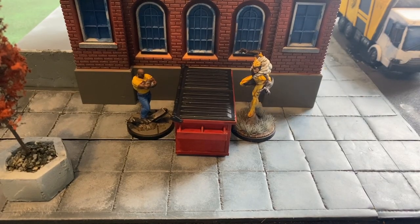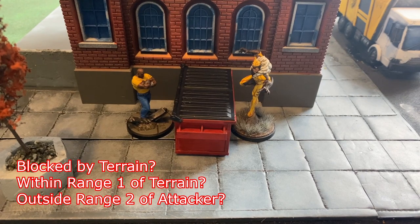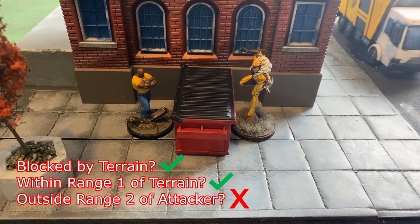Next up, Sabertooth is making an attack into Luke Cage. Let's check the cover requirements. First, is there a piece of terrain between them that any line can be drawn through from either base? Absolutely — there's one right in the middle of the pavement. Second, is Luke Cage within range one of that terrain? Absolutely within range one. Third, is the attacking character within range two? Well, Sabertooth is well within range two of Luke Cage. So in this example, Luke Cage is not going to benefit from any cover whatsoever.